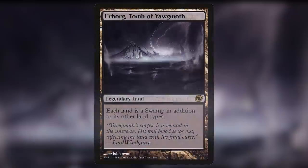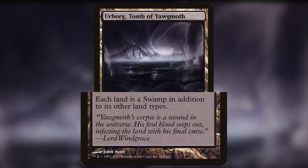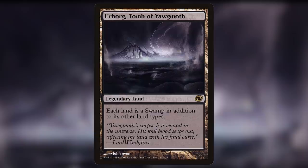Number 7 on our list is Urborg, Tomb of Yawgmoth. This card is a legendary land that reads: Each land is a swamp in addition to its other land types. Urborg is a large tropical and particularly marshy isle on one of the more prominent of the Burning Isles of Dominaria, known for one of the most concentrated amounts of black mana. Yawgmoth, also known as the Ineffable to his servants, was the medical genius of the Thran Empire who was banished for his highly controversial solutions to medical ailments. His demise came about during the Phyrexian invasion of Dominaria, when the sentient light from the legacy weapon finally brought him to an end. Or did it?